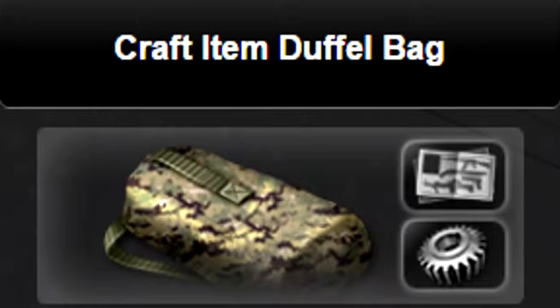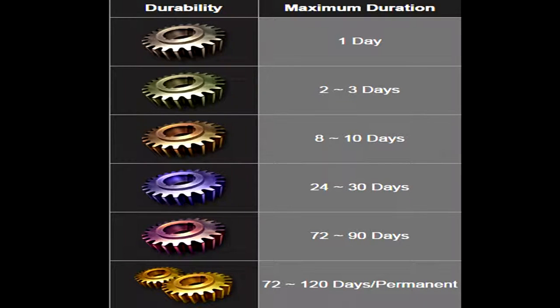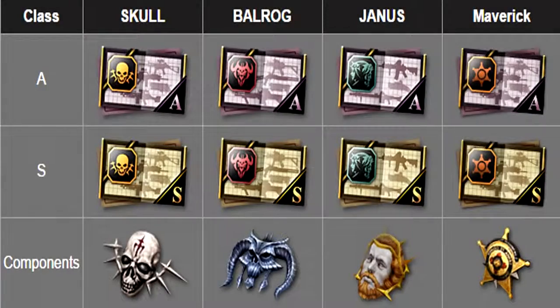I'm not sure why I can't open this bag — I got like 10 of them and I can't open them. I think it's only available from an event. Tell me in the comments. To get Baroque, Janus, or Skull type weapons, you need to open the bag during an event. Or else you won't get it at all. Some people spend a lot of money buying those bags repeatedly. But if you're not rich, you won't dare to try that, of course.